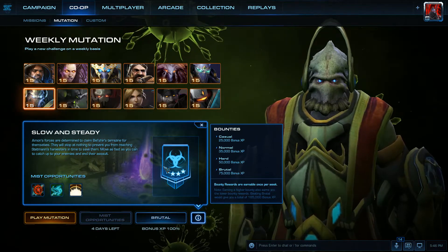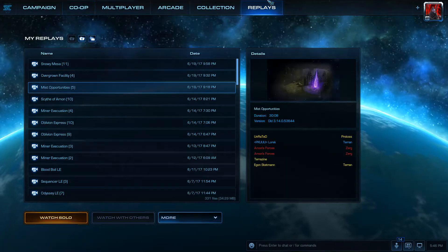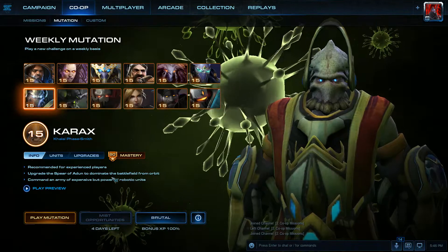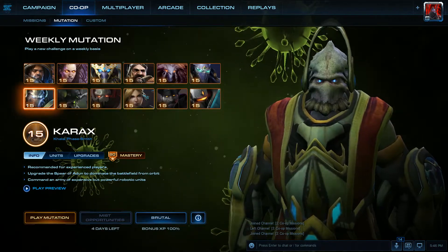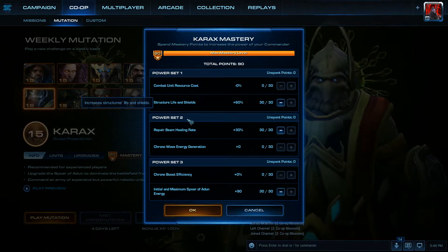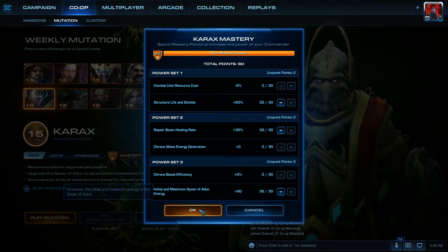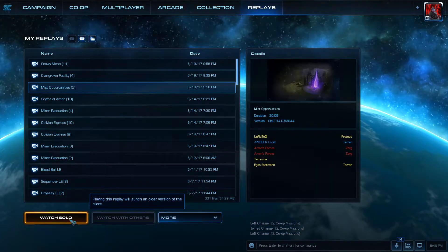I've already done this, so I'm just going to be clicking on a replay for you guys. I was playing as Karax and my teammate was playing as Nova. For Master Skill Points, I was using Structure Life and Shields, Power Set 2 Repair Beam Healing Rate, and Power Set 3 Initial and Maximum Spear of Adun Energy.